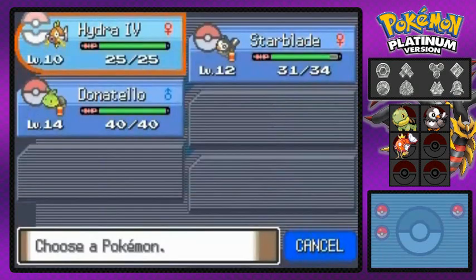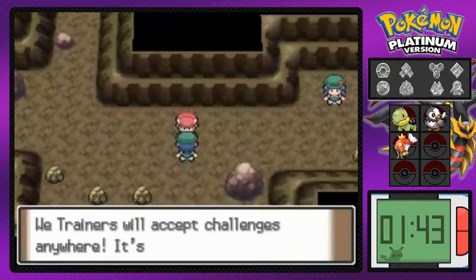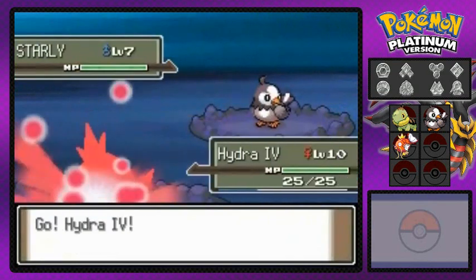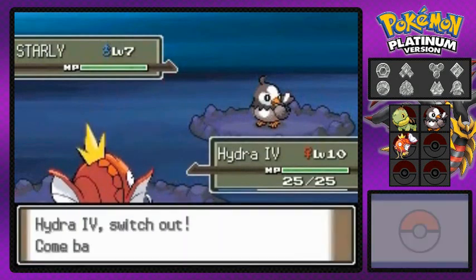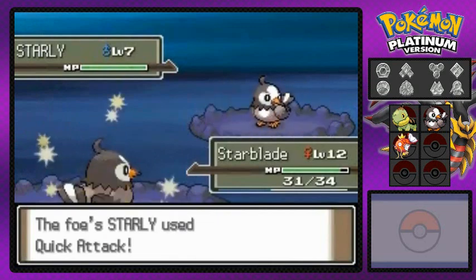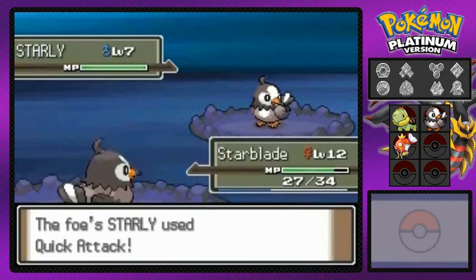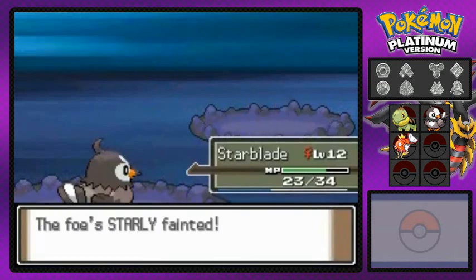In the most important areas the boulders are blocking some hidden secrets. Let's go right ahead and battle Camper Curtis — he's coming out with a Starly. Starly is a very popular Pokemon around here right now. Let's see who's better — my Starblade or his Starly. Quick attack on me, Wing attack on you — that is how you battle Pokemon.